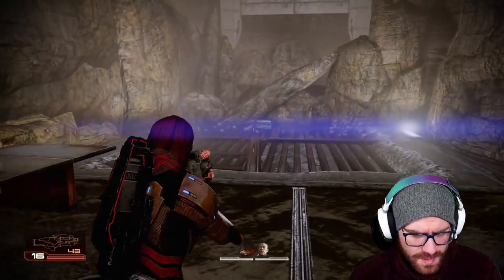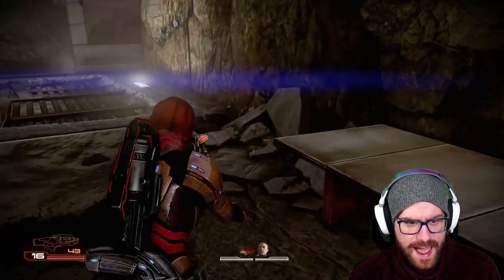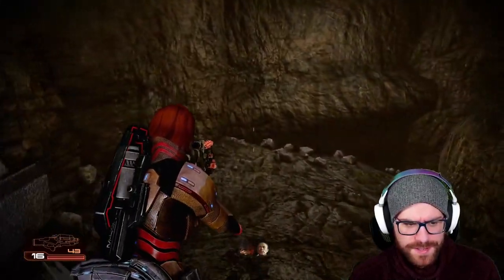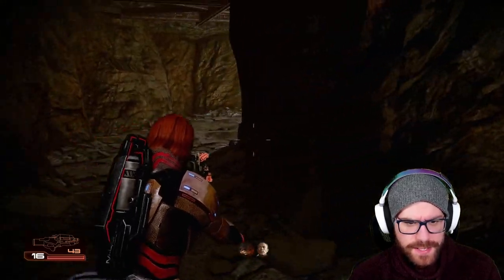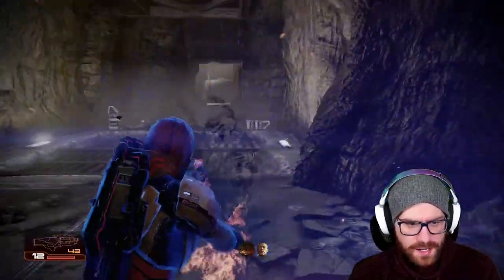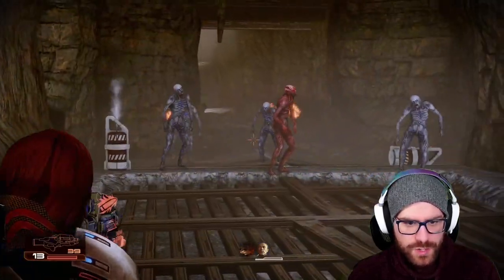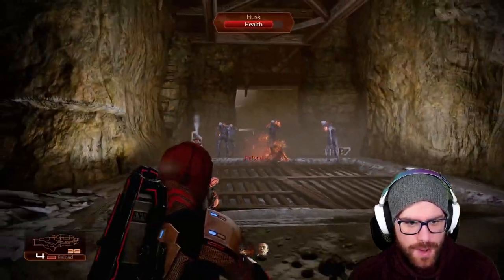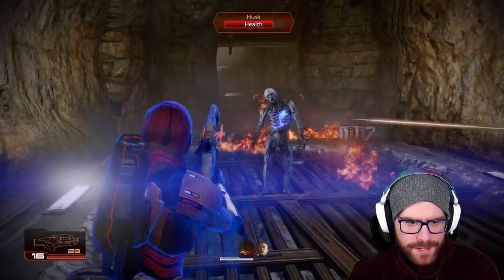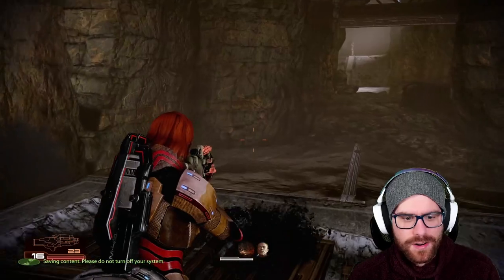We can go ahead and grab that Iridium and also read this data pad: 'If you're reading this, get the hell out of this place. Now.' No — we've got more husks to deal with, we're going deeper. We'll find another thing of Iridium as a husk drops before us. Go ahead and eliminate it with a quick charge, grab this Iridium. We're even dealing with some abominations — can you believe it? We'll charge this husk. These guys die so easily; a Vanguard can take these down like they're nothing.